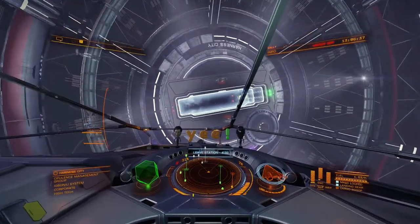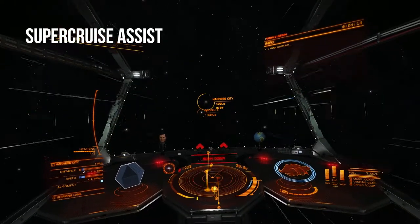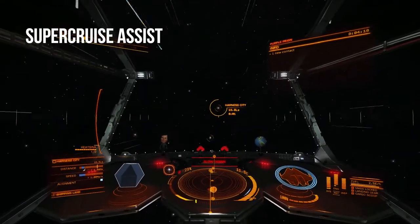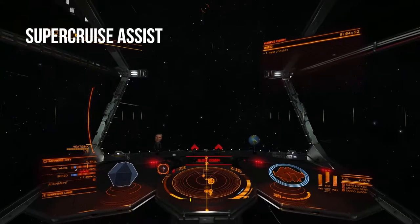Another new user module being added is called Super Cruise Assist. I like to call this the Anti-Loop of Shame module. Super Cruise Assist is a module that will allow you to target a system and automatically travel to that system, coming out of Super Cruise at the right moment, thereby preventing the loop of shame.